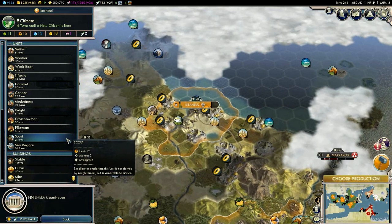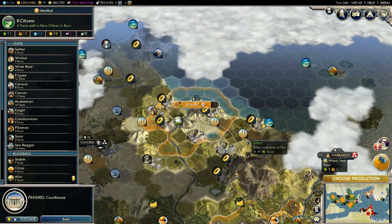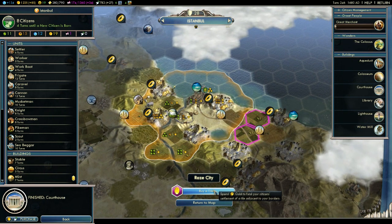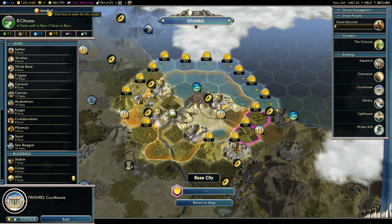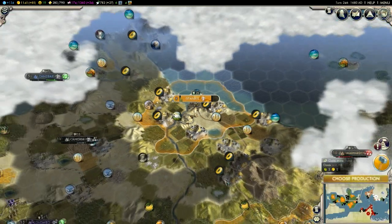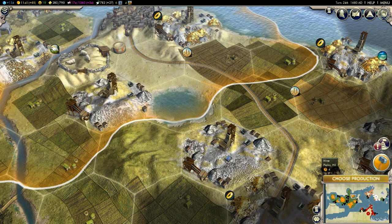Many of you guys want me to show the build queue so I can build up a lot quicker. Also, a lot of you guys complained about me burning down Ankara because we had those tiles filled with gold. What I was thinking is that maybe I could buy some of those tiles instead of having another city, just to lower my happiness levels. But we can only buy tiles within about three tiles range, so we can't buy more than four tiles around, which is unfortunate.